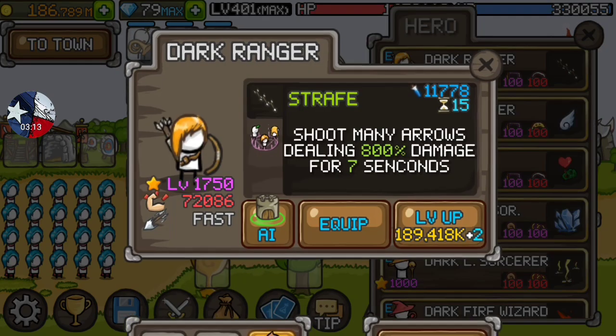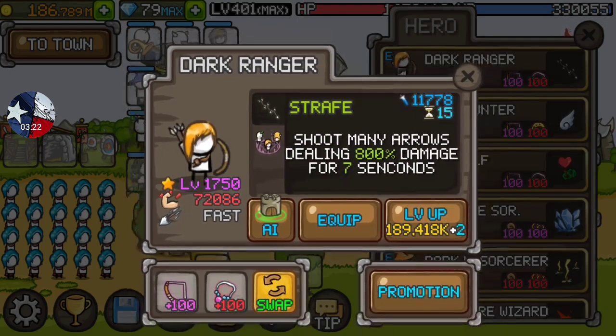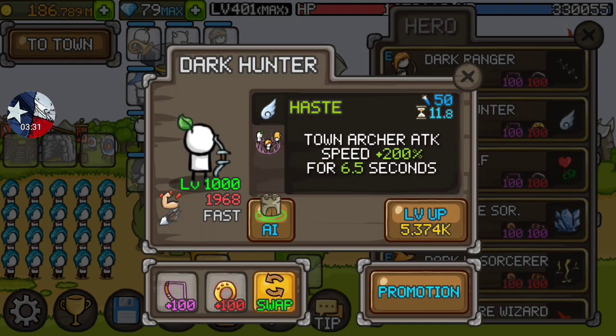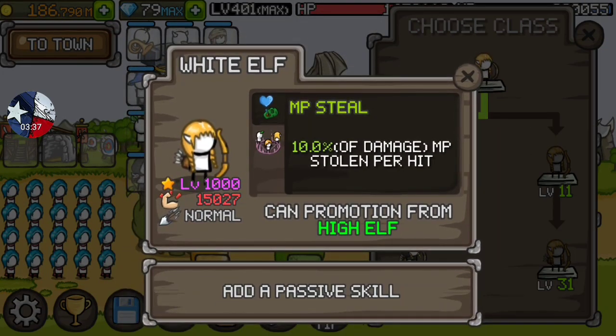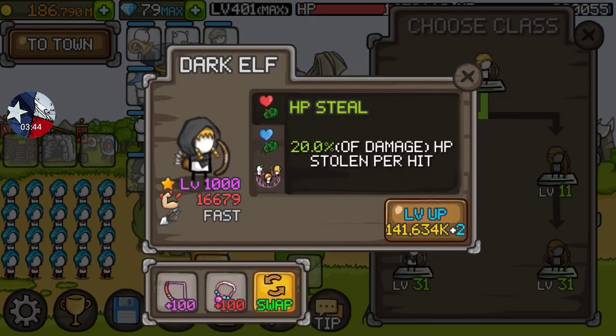Go Dark on every single one of those — Dark Ranger, Dark Hunter, Dark Elf. You don't want to go Sniper, don't go Bowmaster. The Dark Ranger ability lasts seven seconds versus Bowmaster's five seconds, so always go Dark Ranger. For Hunter, Sniper is just not as good — go Dark Hunter, always a little bit better damage. Dark Elf — you can go White Elf if you want, but it only gives mana, it doesn't give any HP. A lot of people are suffering from HP, so I always go Dark Elf.